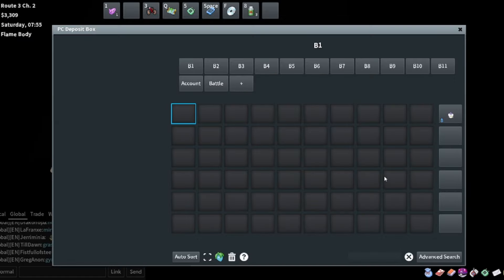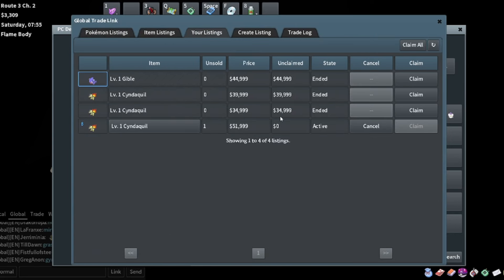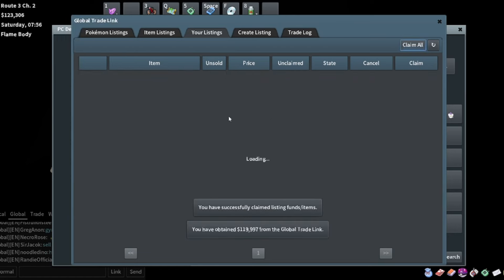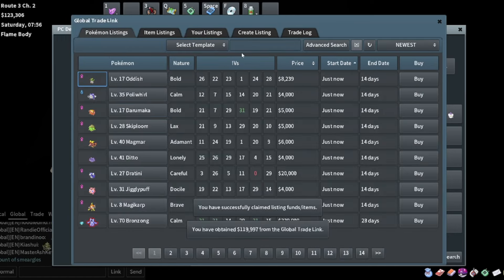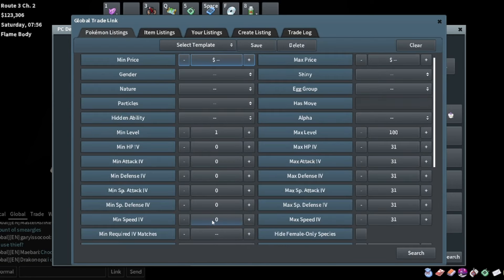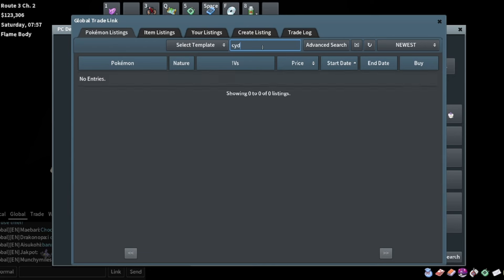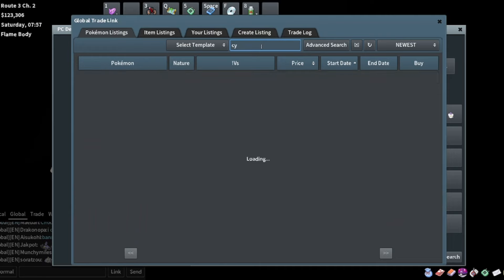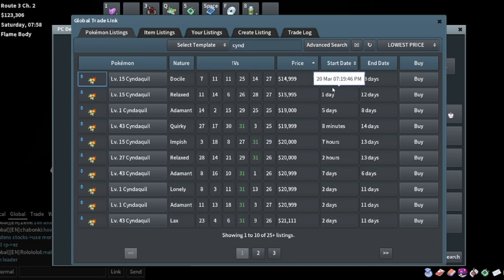It's been a day - let's see if any of my breeds sold. Three of them sold - this Cyndaquil is the only one that hasn't. We're up to 123K now and I can continue to do some more breeds. Let's do more Cyndaquil breeds because those worked out pretty well. Searching 25 and 25 Cyndaquil - yeah, 15K for that.